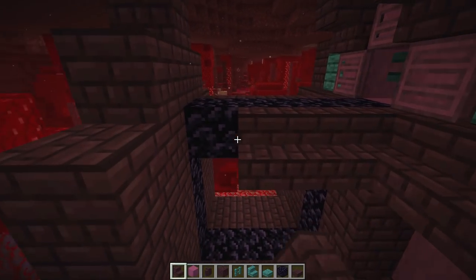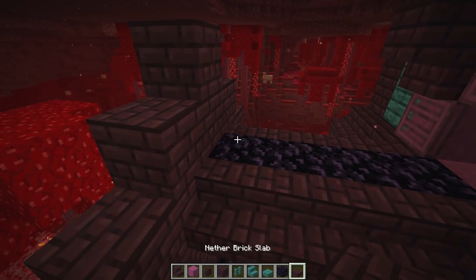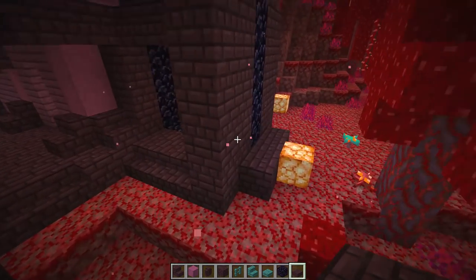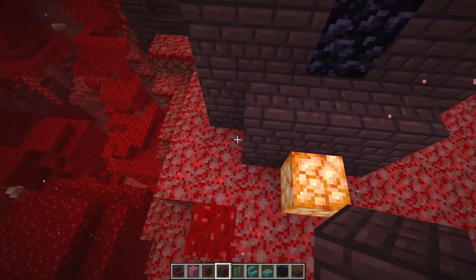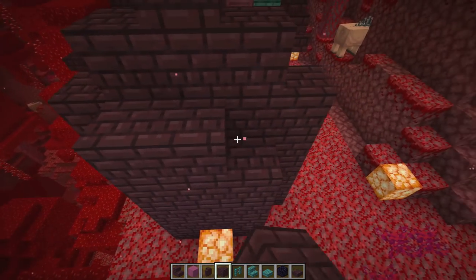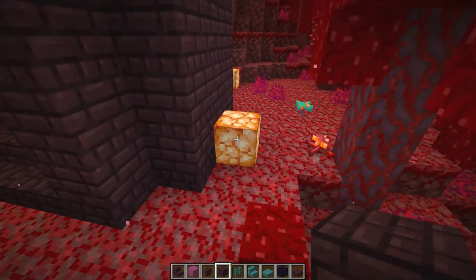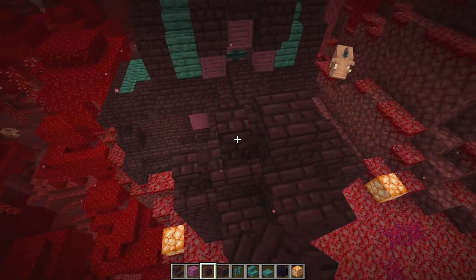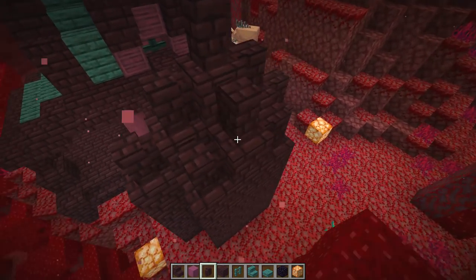On the top giving it a little bit of slab, going down one two three and four. Over here covering up this bit of obsidian and taking this up - one two three four five, with a block on top. Getting rid of that little bit right there - a little dark but there we go. This is looking awesome! Now putting some walls on top and one in the center.